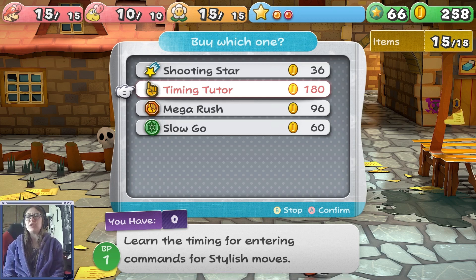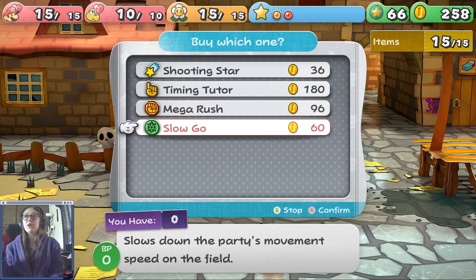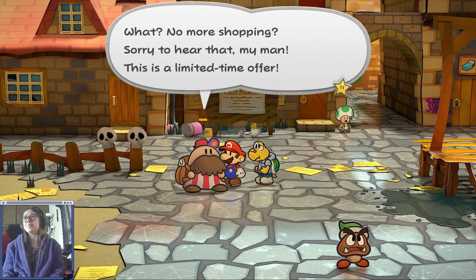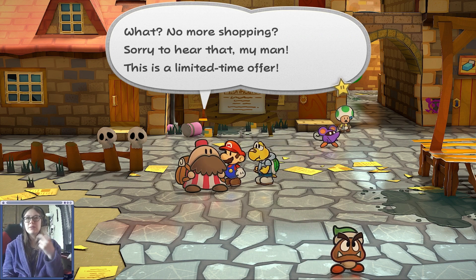Mega Rush! People do all these crazy strategies, but I cannot stand the constant beefing noise! This is important for something. Slow-go slows down the party's movement speed on the field. He changes his stock continuously.